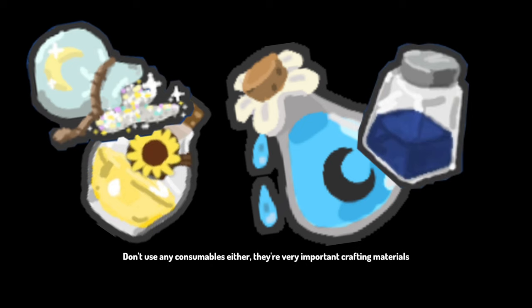Don't use any consumables either — they're very important crafting materials. That's about it for Chapter 1.1. Chapter 1.2: Quests. When you first load in you'll be greeted by a few bears, and it's important to know which quests to focus on.